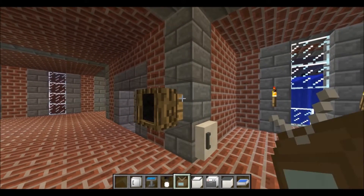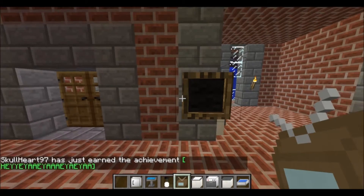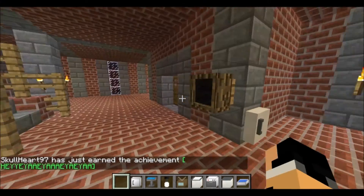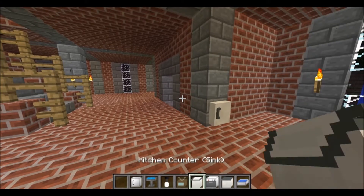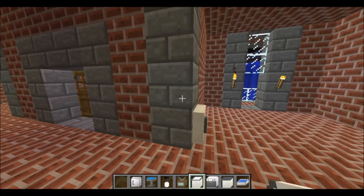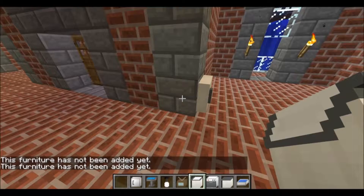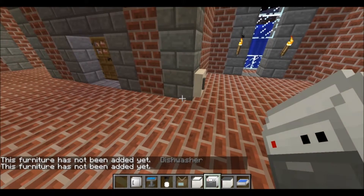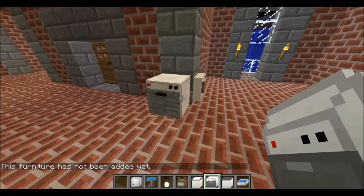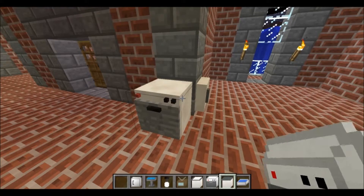They have a TV. I don't know what the TV does, but if you just right-click it, it'll just make a whatever sound. The kitchen counter does work. And then this is a dishwasher — you can put your stuff in here.